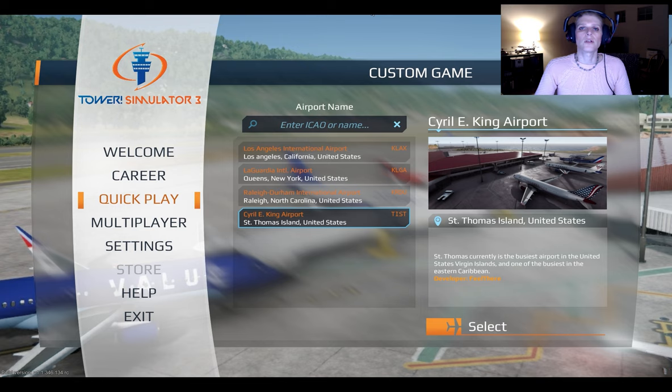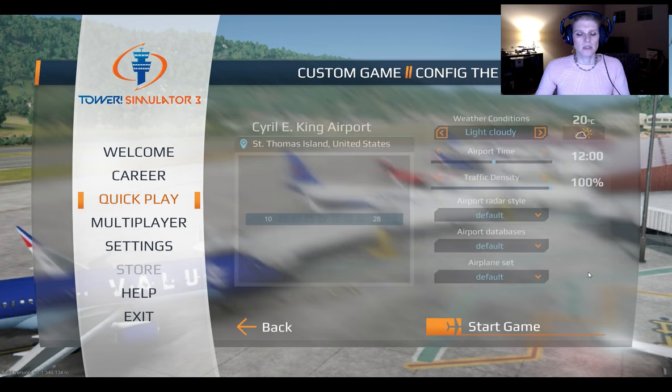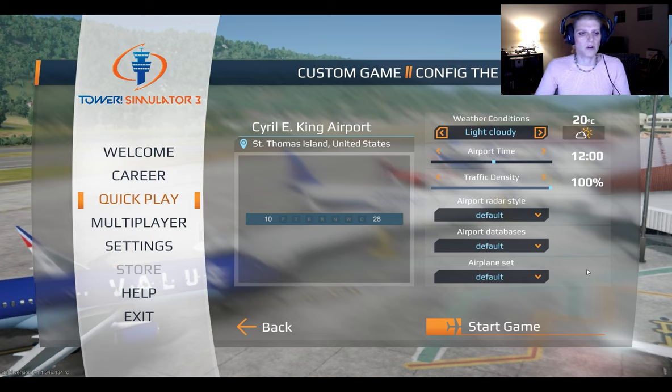In the prior video we took a look at the in-game settings menu. Now I'm going to jump in and take a look at the actual airport menu. Let's go to quick play - we've already set that - and we're going to go into TIST, select it, and now we get to look at the actual configuration options. Here's where I can set up all my different runway options. We only have runway 10 and 28, it's a single runway. I'm not sure what all of these are - I think these are the taxiways if I recall. There's no real instructions as to what this is.